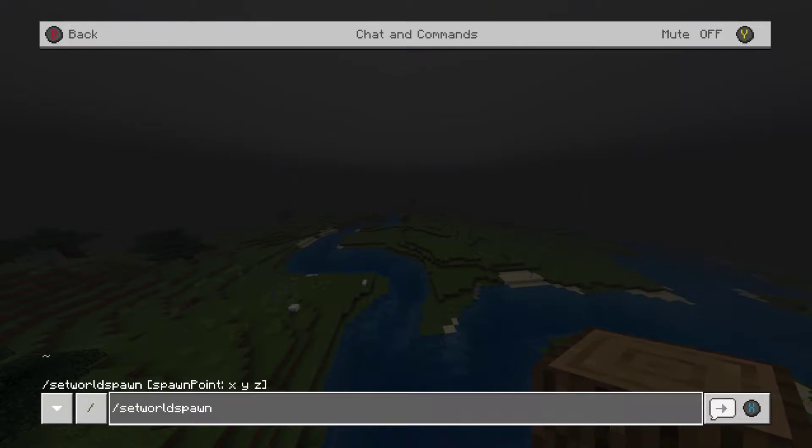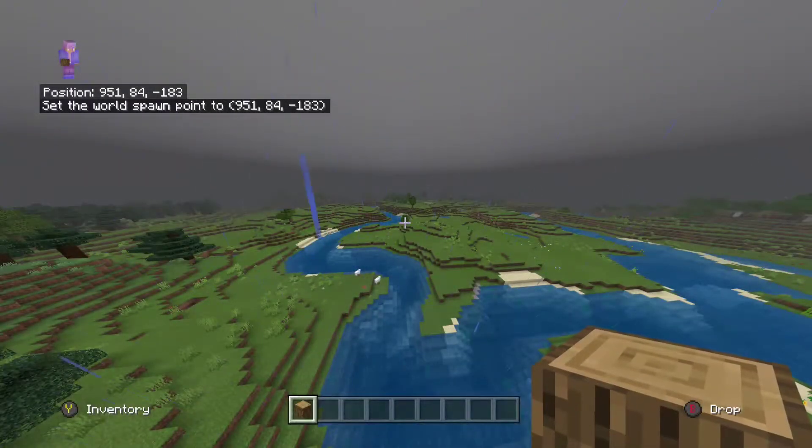Here we have the tilde key popping up. I went through this in the teleport command video — the tilde key represents your current position. So if you put tilde and then 50 in the x direction, you're basically saying 50 blocks in front of where I am. If we go tilde tilde tilde, that will set the spawn point exactly where I'm standing in the x, y, and z direction.